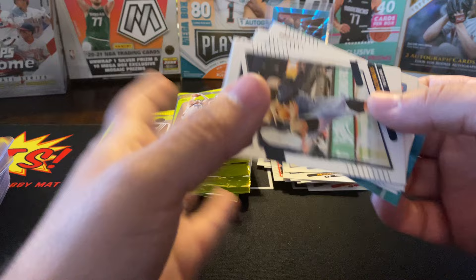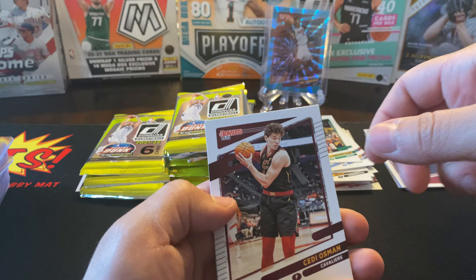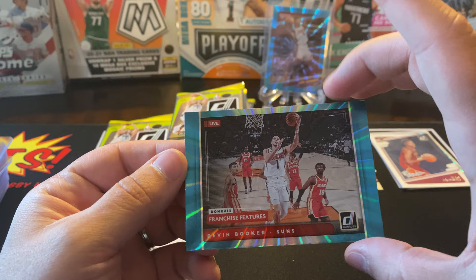Okay, all right, here we go. Kyle Anderson, Dennis Schroder, CD Osmond. And our teal is Devin Booker — Franchise Features. Sick! The first time I saw this mat I thought it was a keyboard mat — that is so sick.